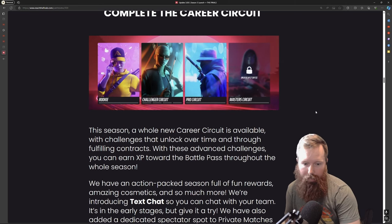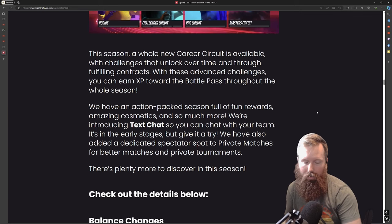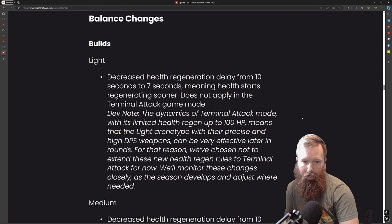They've added the circuit back again, and some new career skins. They've also made some balance changes. In the 3.1 update, since some people were frustrated — I think it was just that people didn't use this previous gun — it looks like they did some stuff for the light, and it does not apply to terminal attack.